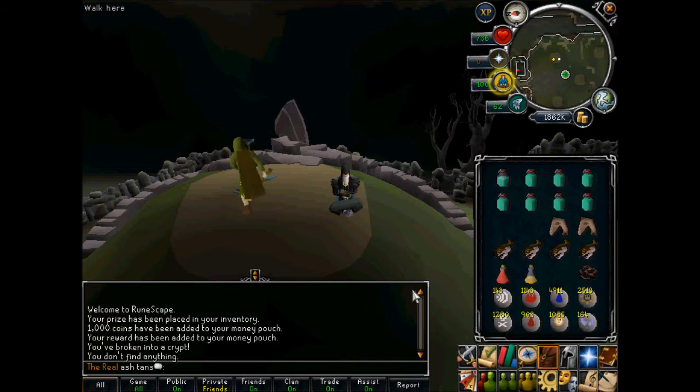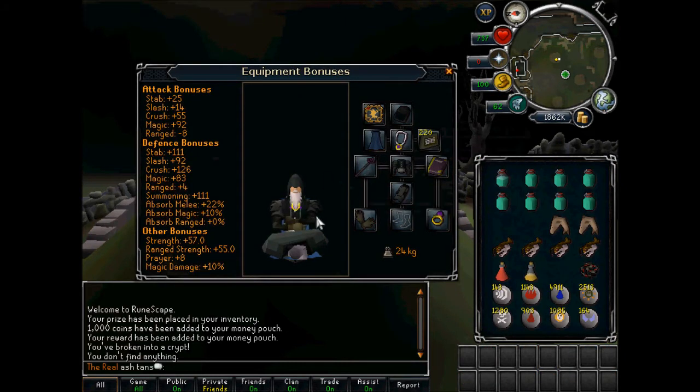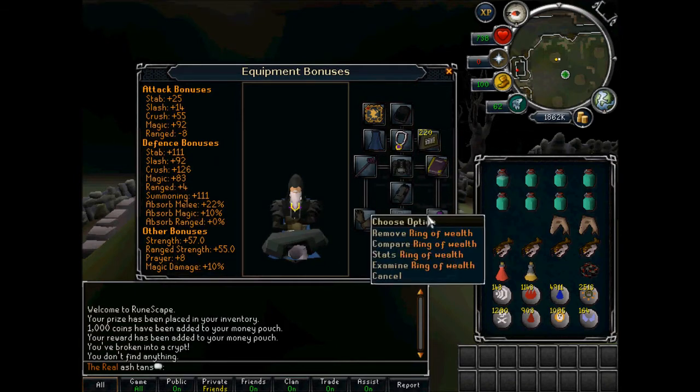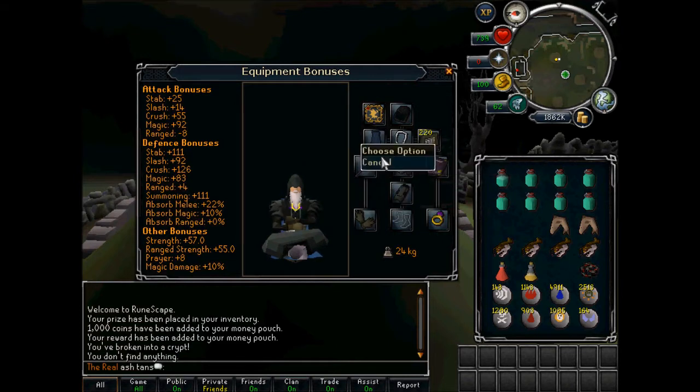So equipment — let's go into that. This is what I'm wearing: full arams with ancient staff, spellstorm drape and glory.